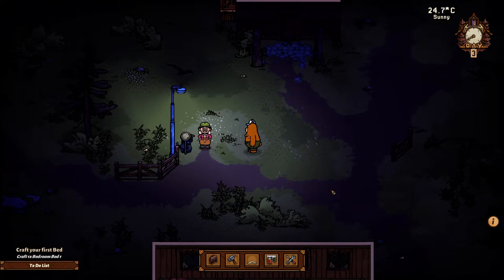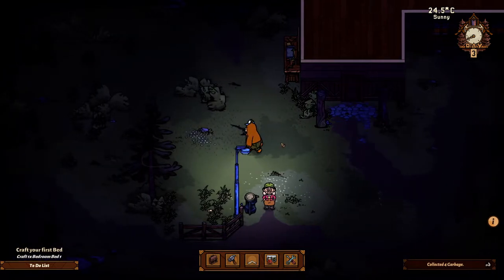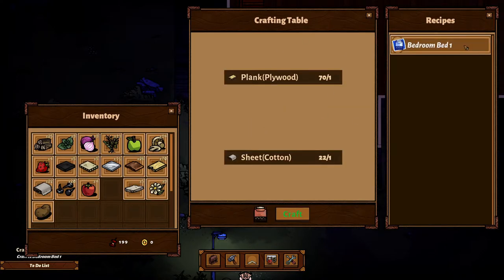Well hello everyone, I'm Yanni from VUVU Gaming and today we are back in there and breakfast - and of course this is still the demo. So let's go over to this crafting table that we just got. Here is our first recipe: bedroom bed one. We need one plank of plywood and one sheet of cotton. I have already been hoarding a lot, so we have 70 planks and 22 sheets.